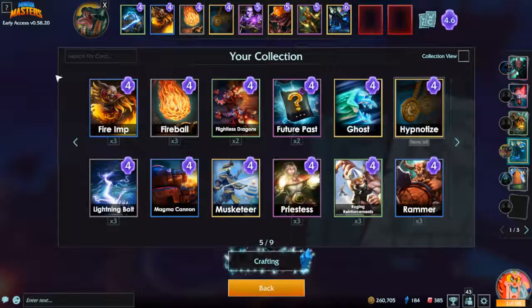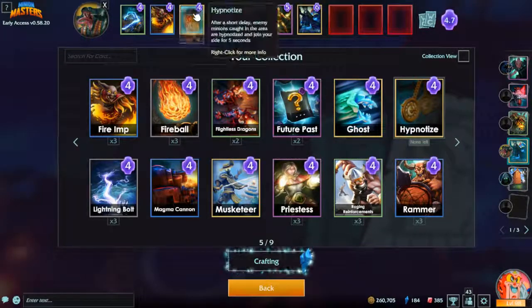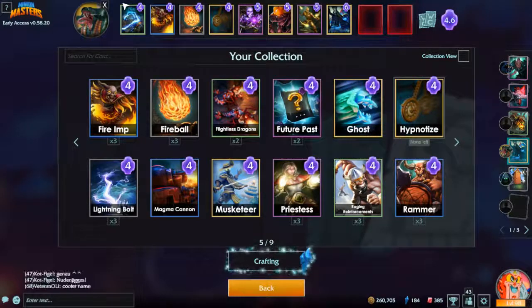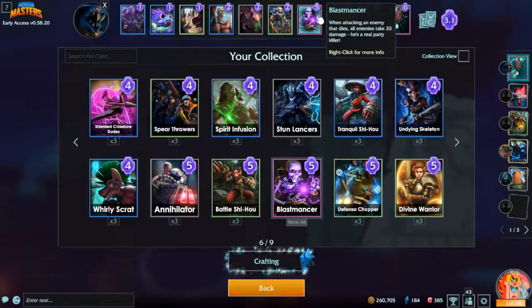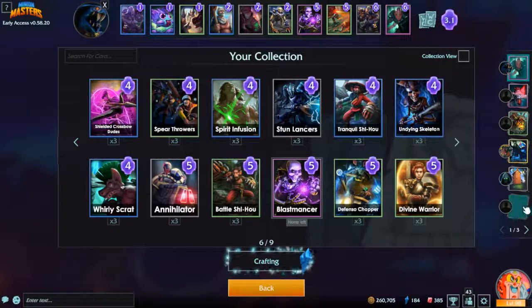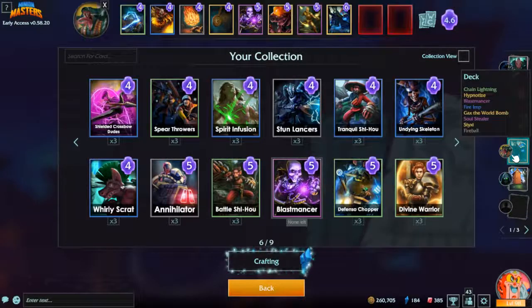Fire imp is a four-mana threat that can be killed with a fireball. Kill things around the same cost — priest, styxie at six mana — kill ghost with it. Very good for targeted strikes. Chain lightning is basically the same idea as fireball but better for big groups stretched across the map. I recommend having at least one boss killer and one AoE answer in every deck, no matter the theme.